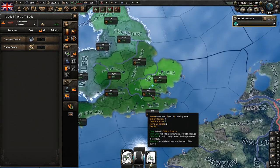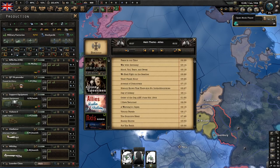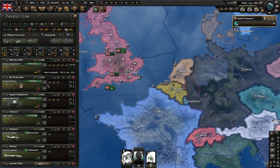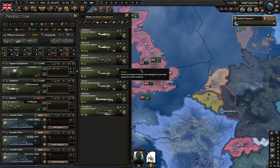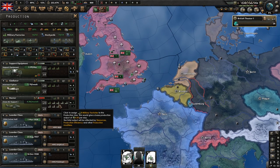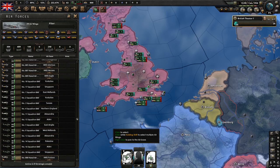We're going to build civs in our 80s and 90s areas. We'll be queuing up infantry equipment, artillery, and support equipment and getting rid of tanks — we won't be using them. We're going to switch our interwar bomber to close air support and put three on each. We'll unite our entire air force in southern England.